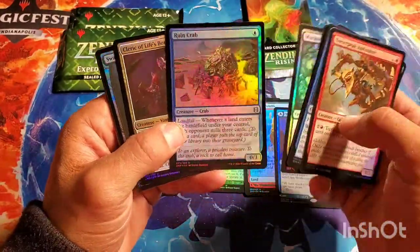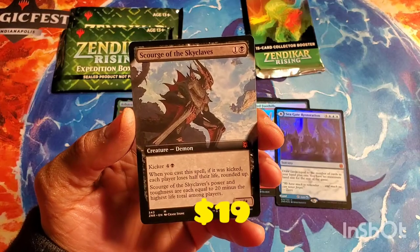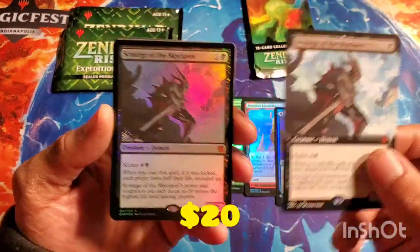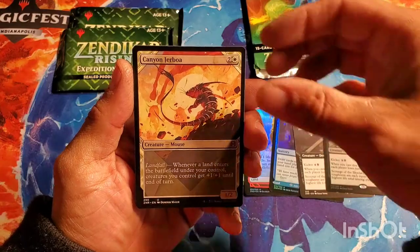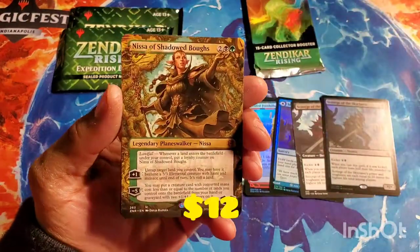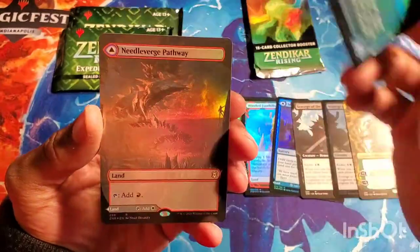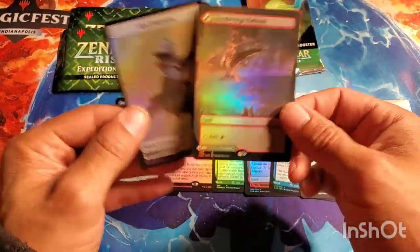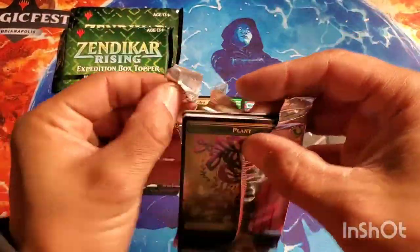Another pack full of Ruin Crabs — I wonder how popular those are going to be a year from now. Swamp, and boom — full art Sea Gate Stormcaller, I've seen people do some not-nice things with that card already, with a pack foil. Doubling up — definitely don't mind pulling duplicates of that. And boom — Nissa, a Shadowed Bog — so it was a triple mythic pack with a squid! And a foil red-white land — these will be hot for the EDH crowd. Triple mythic with a foil dual land.